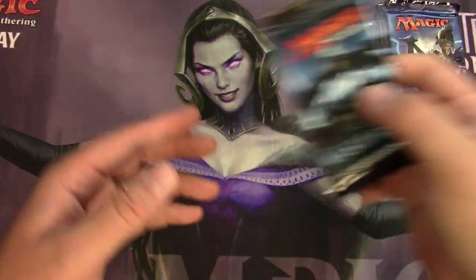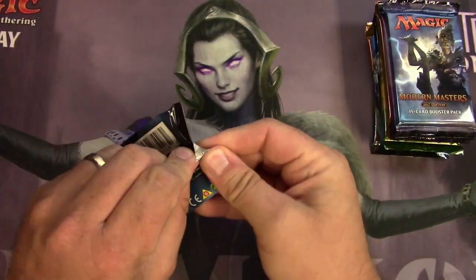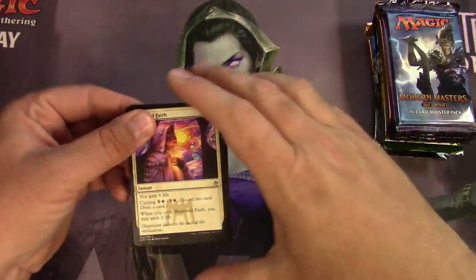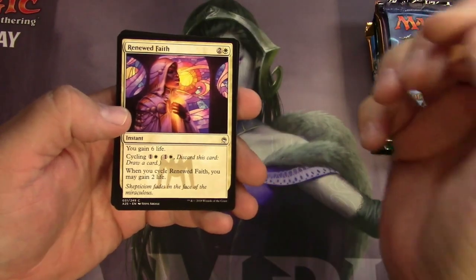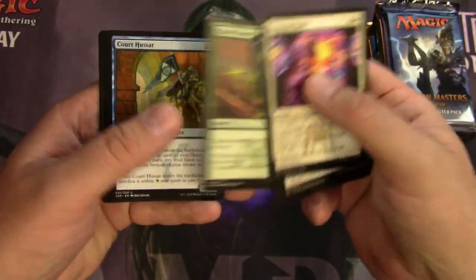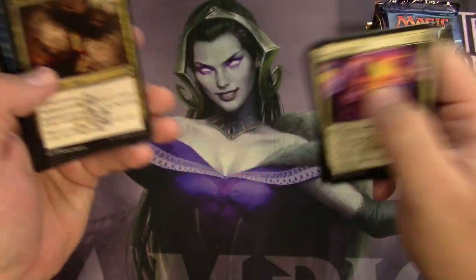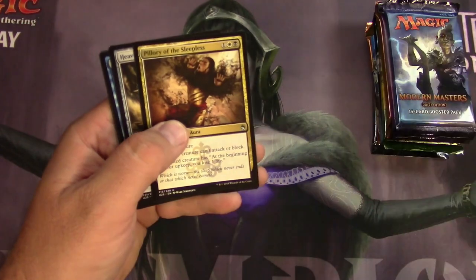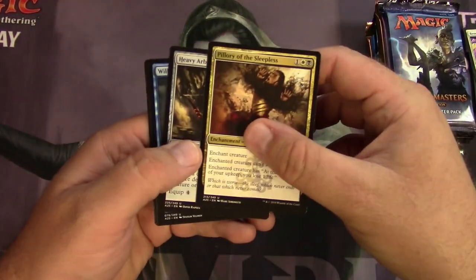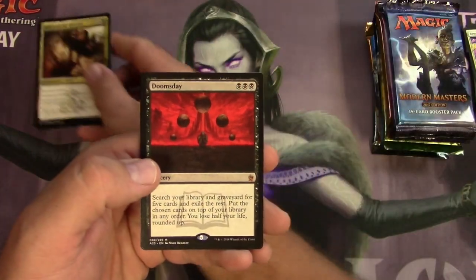First up, Masters 25 — let's get it in camera, going for the spiciness. Nice art on that, I don't know if I've ever seen that. We'll breeze through the commons as we do here. Make sure the camera is not going to focus too much. Let's get into these uncommons: Pillory of the Sleepless, Heavy Arbalest, Wool Bender, and a Doomsday — we got a mythic there.